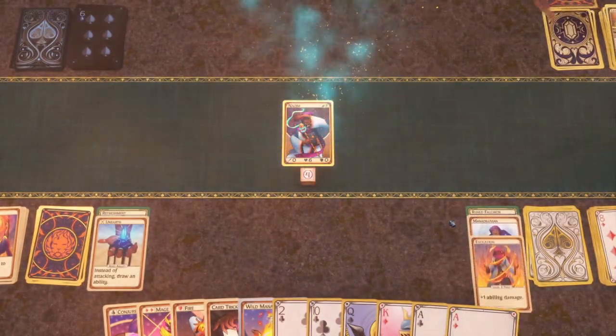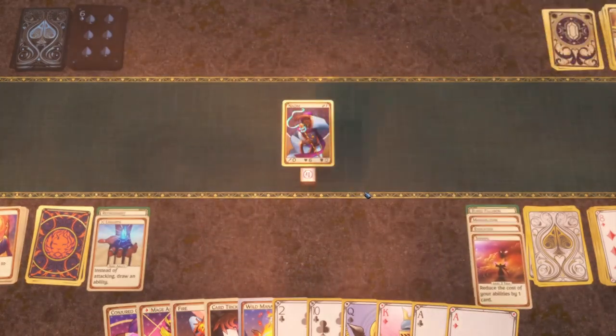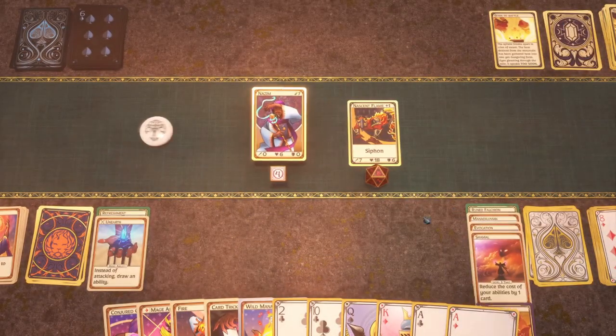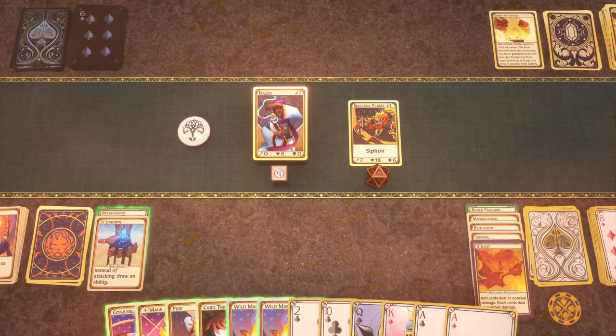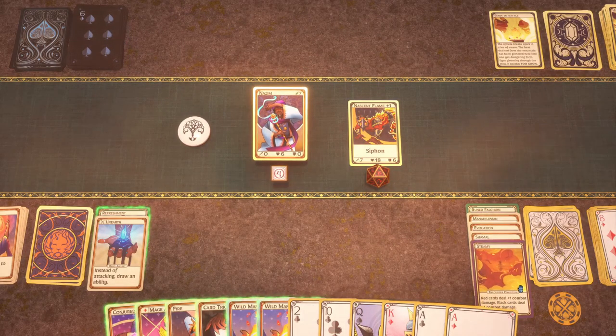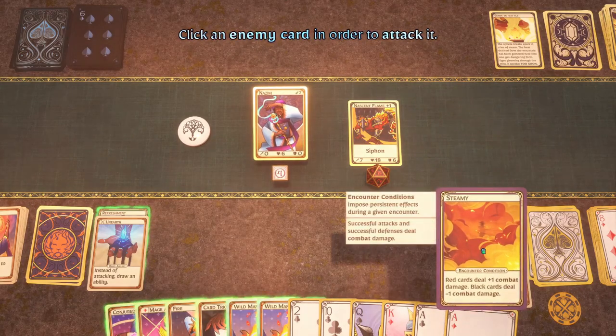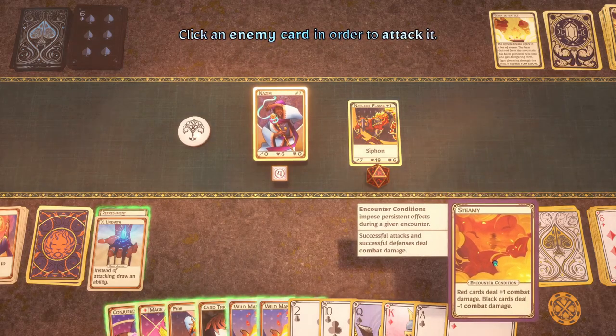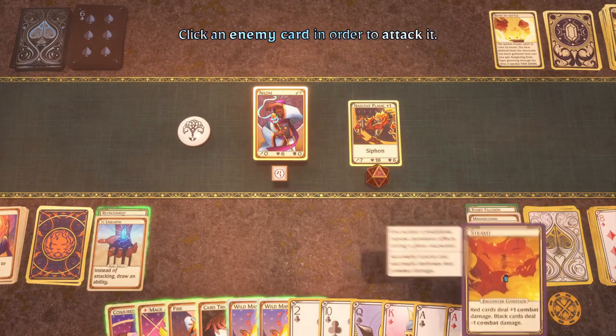Let's level up again — this is the final level for this one: 'Reduce the cost of your abilities by one.' That's crazy — it's kind of like randomized if things ask for more than one type of card. Red card steal plus one combat damage, black card steal minus one combat damage — so this actually affects our abilities too.